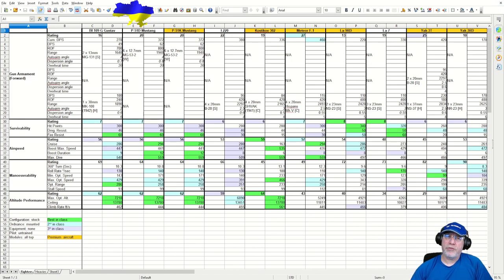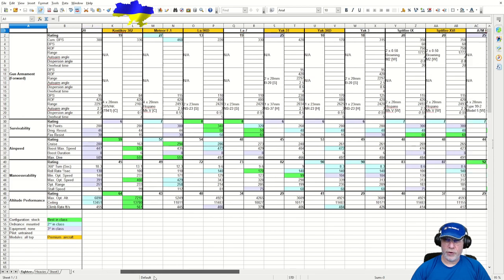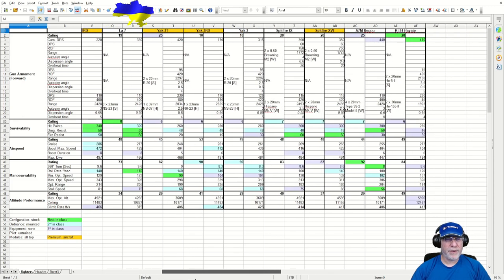Here's the spreadsheet for all of the Tier VII fighters, and I have to scroll off to the right for a long time to show you them all because there are 15 of them — spoiled for choice at Tier VII.